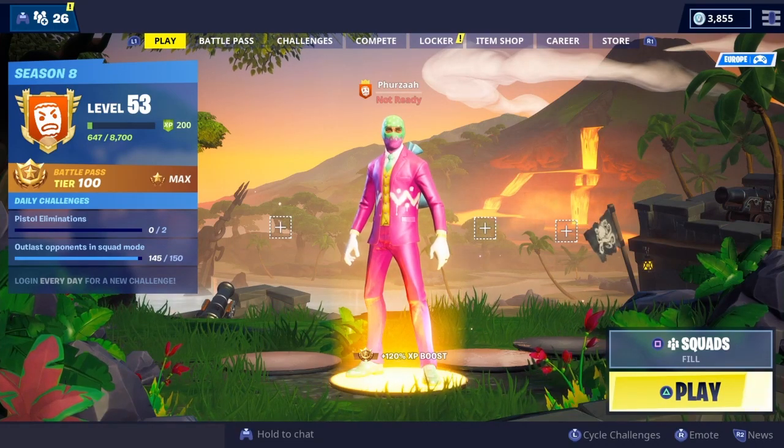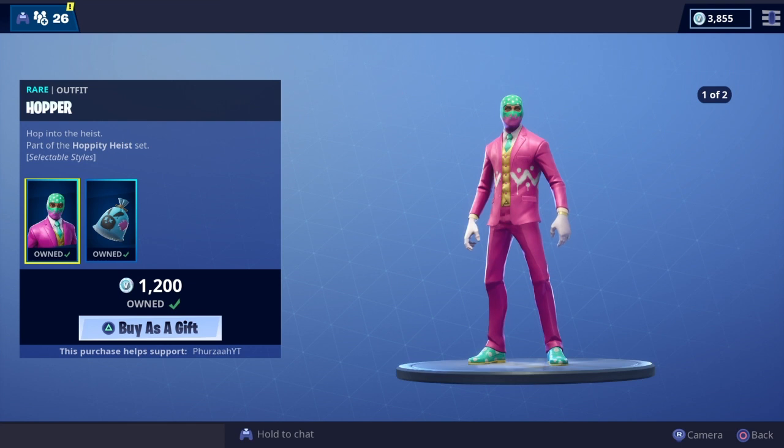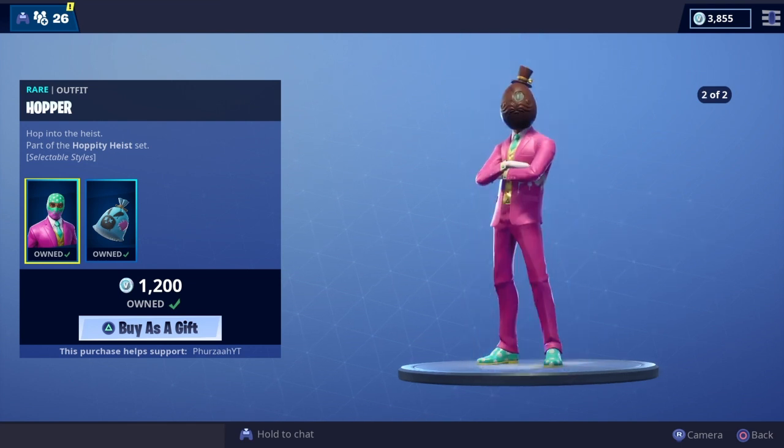What's going on people, it's your boy Furza here and welcome back to my channel. So as you guys can see, I picked up the new Hopper skin — this is in the Fortnite store at the moment. Let me know your thoughts and opinions on this skin in the comment section below. As you guys can see, the skin actually comes with a selectable style — it's just an egghead, which is obviously to go with the Easter theme.